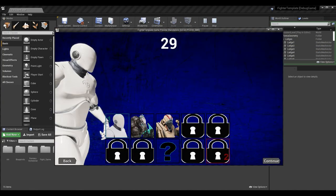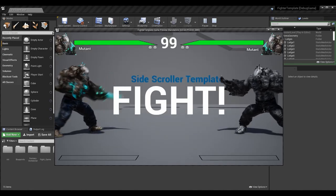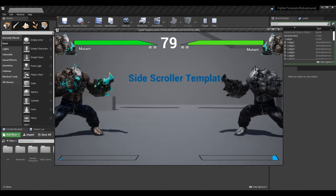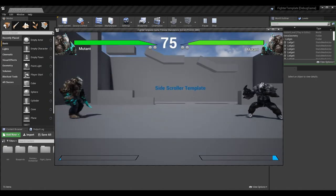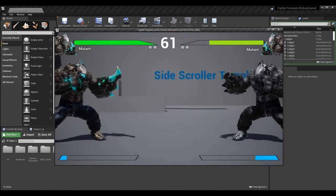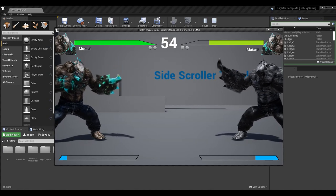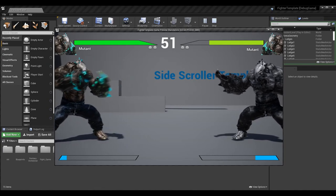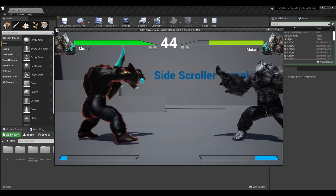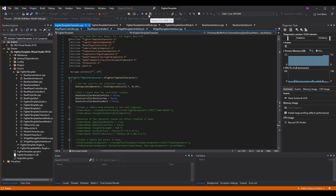We go back into the editor and test it out. I can use my regular attacks — light, medium, heavy — I can use commands such as fireball or chargeable commands such as the homing thunderball. I can press and release my heavy attack right away. So nothing got ruined with our input buffer. Then I can also press my new macro key — the 3 key — to perform the throw, because right now it's bound to light and heavy attack.